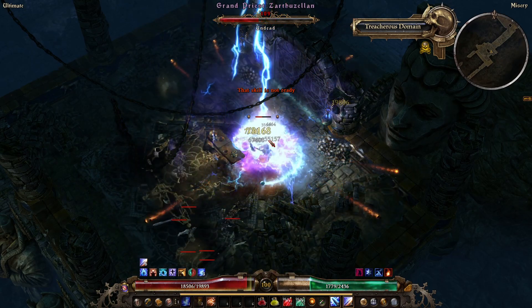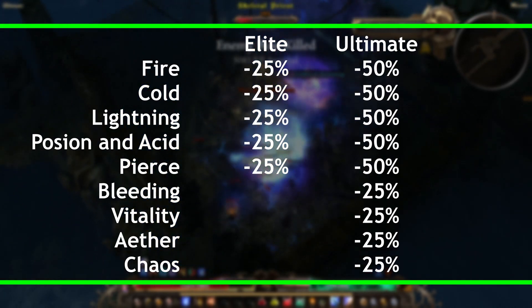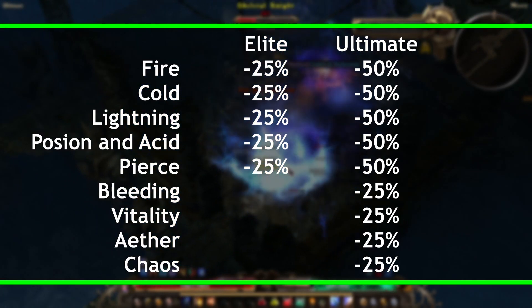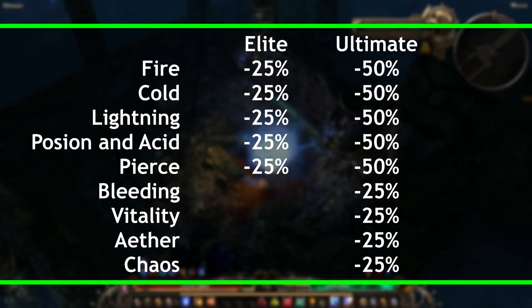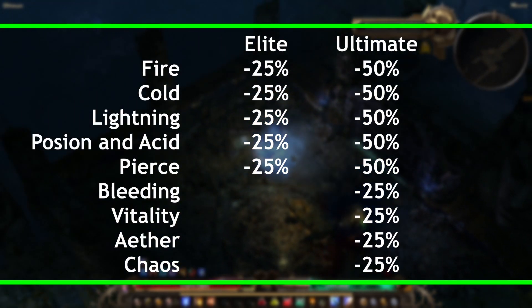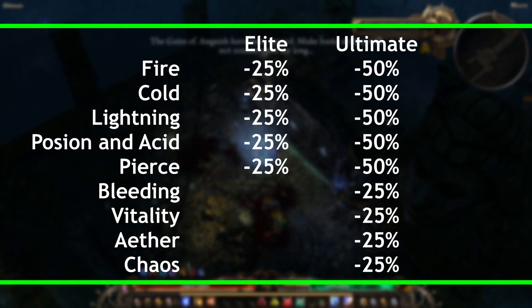Difficulty reduces your resistances by the amounts shown on the screen now. As you can see, not all are changed in Elite, but all are affected in Ultimate. What this means is that going from one difficulty to another will make you reconsider your resistances, and you may need to spend some time sorting them out to ensure you have the best chance of survival.